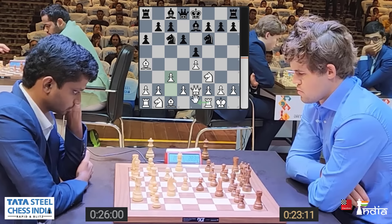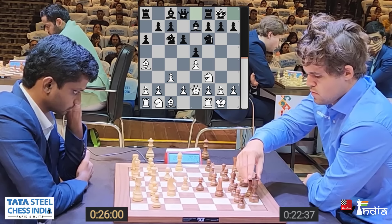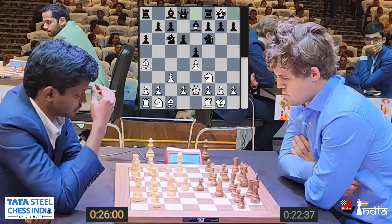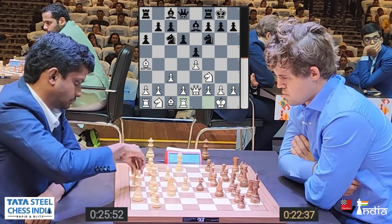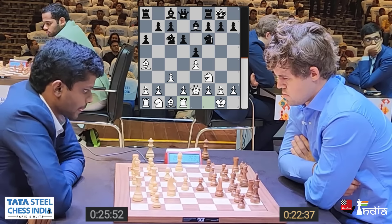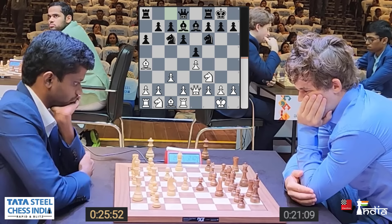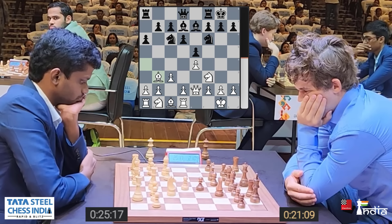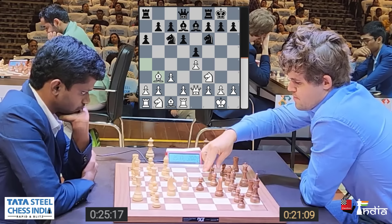E4 by SL and Magnus responds with the solid E5. Knight comes out to F3, Knight to C6, and now Bishop to B5 — the Ruy Lopez. Magnus looks a little to the side, feeling from within what he wants to play today. That's how top players decide on their openings if they haven't prepared much — they just try to look within and feel what suits today's game.